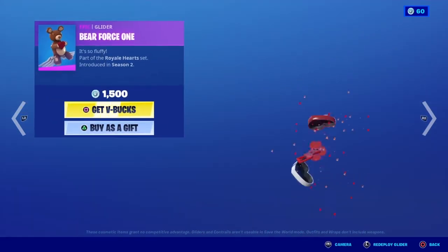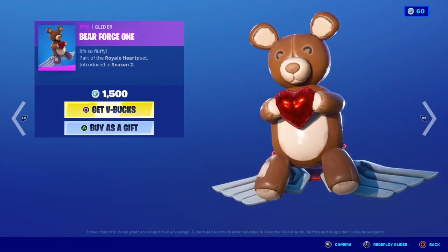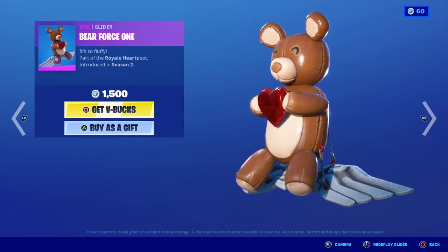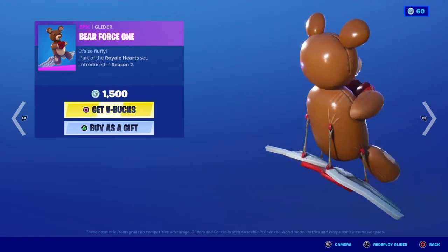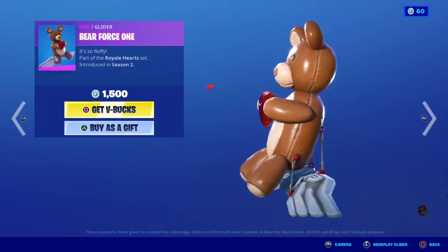Moving on, we have Bear Force 1 — 'It's so fluffy.' This glider is also part of the Royal Heart set and was introduced in Season 2. It costs 1500 V-Bucks, and this is the glider — it's wings with a teddy bear on it.